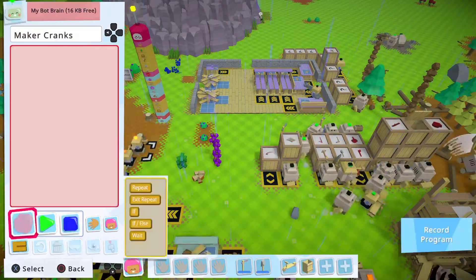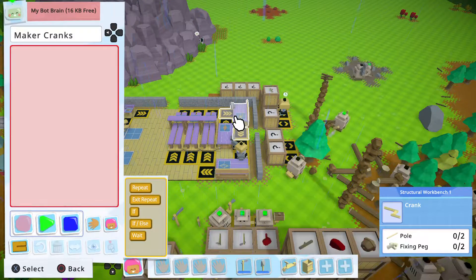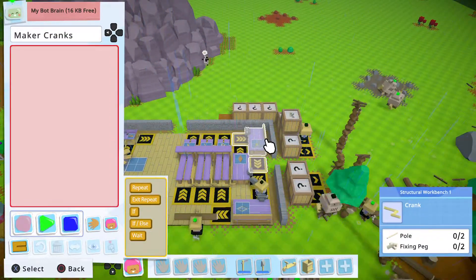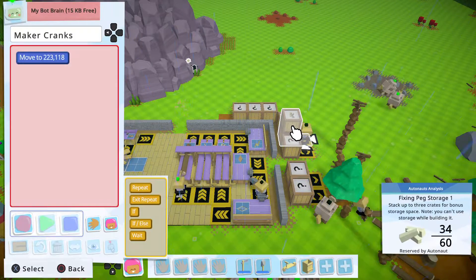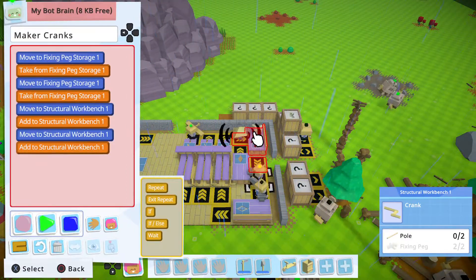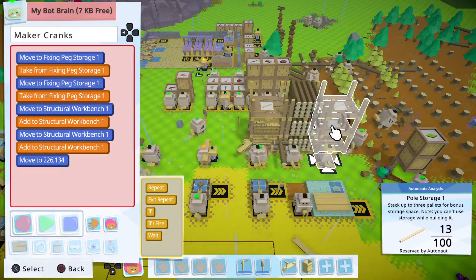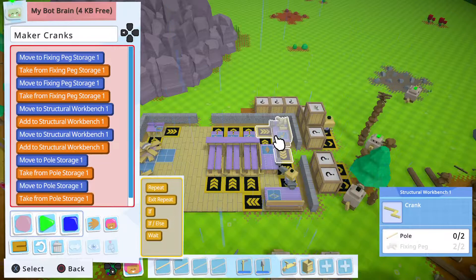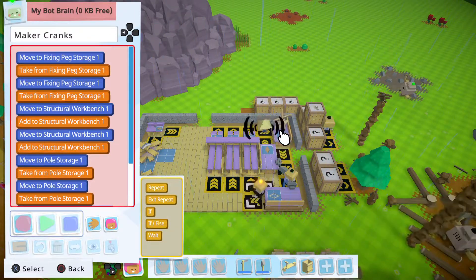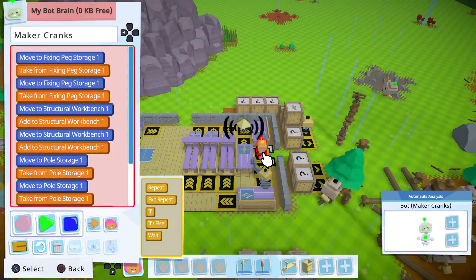Cranker, cranks. You're gonna need two poles, two fixing pegs. Easy. So we're gonna go over here, bam bam, bam bam. You're going to come over here, bam bam, bam bam. Wham bam, whew, done.